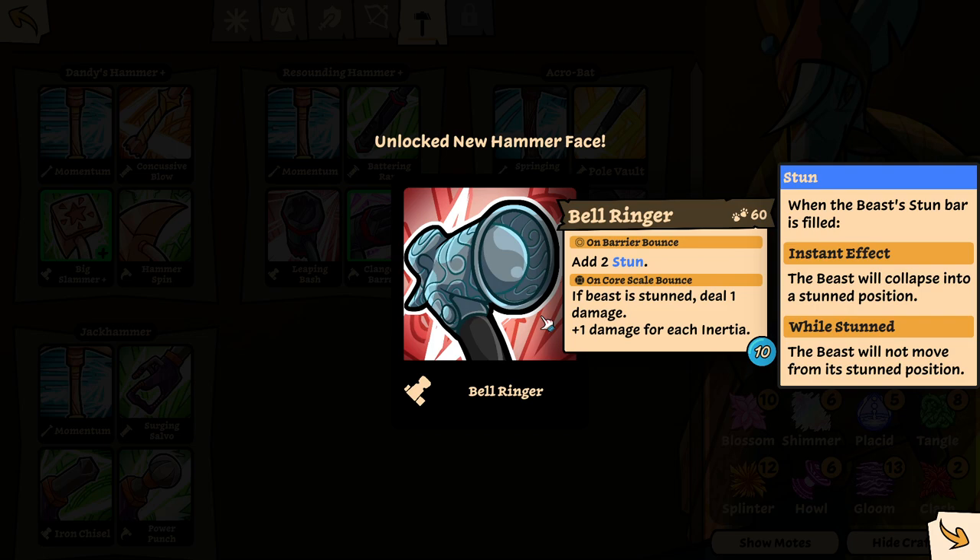A two stun on barrier bounce. Barrier bounce — on core scale bounce, if beast is stunned, deal one damage. Plus one damage for each inertia. If beast is stunned, deal one damage on barrier bounce. I don't know what barrier bounce means, though.